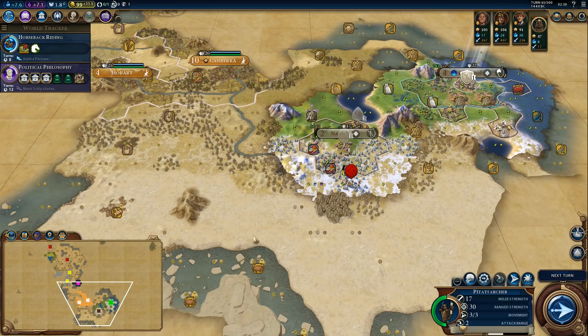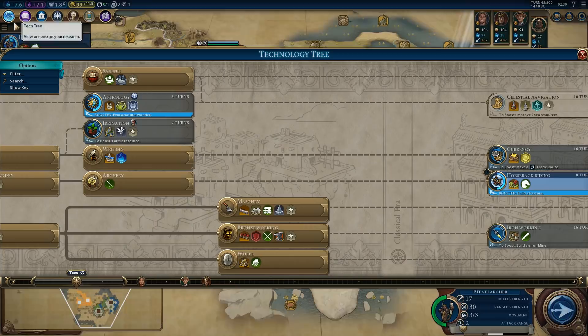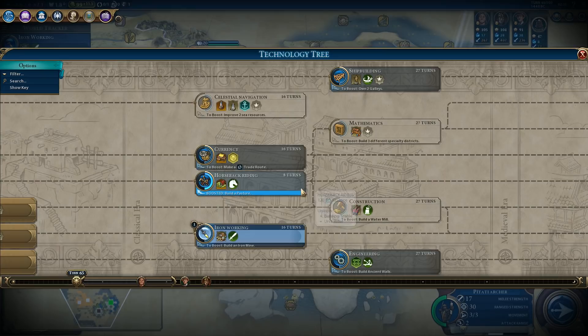Is there iron anywhere on the map? Not really — that's kind of bad. I'm not too happy about that. I suppose we should still research horseback riding. Actually, let's get astrology really quick — that's only three turns.